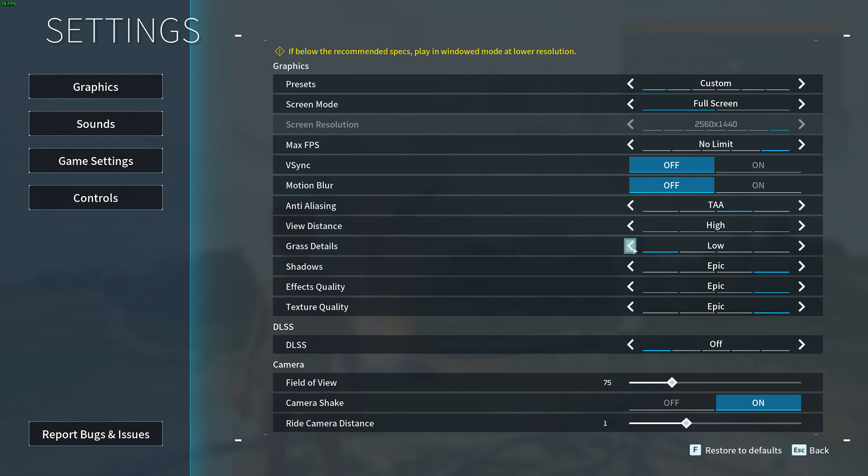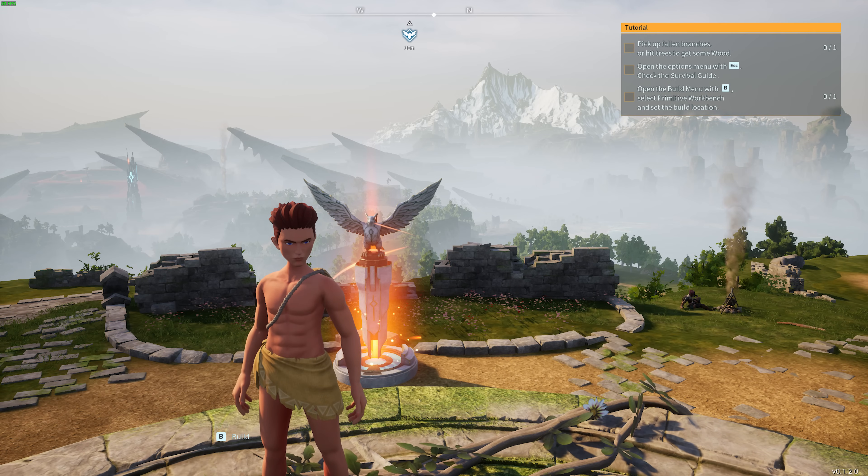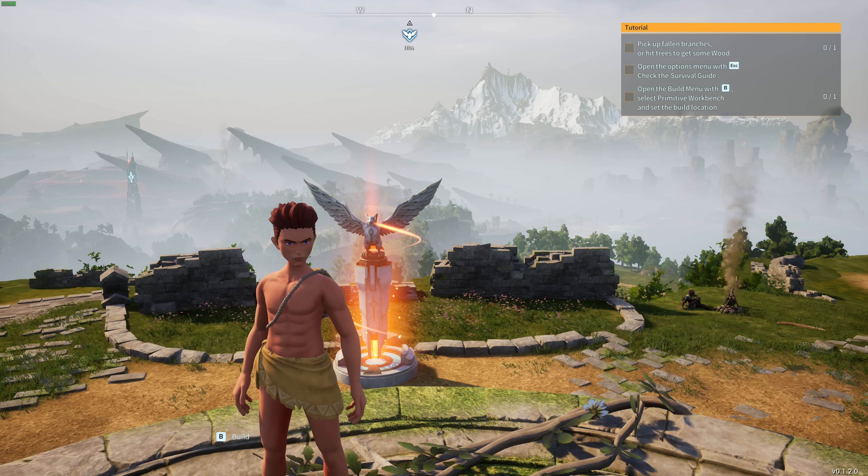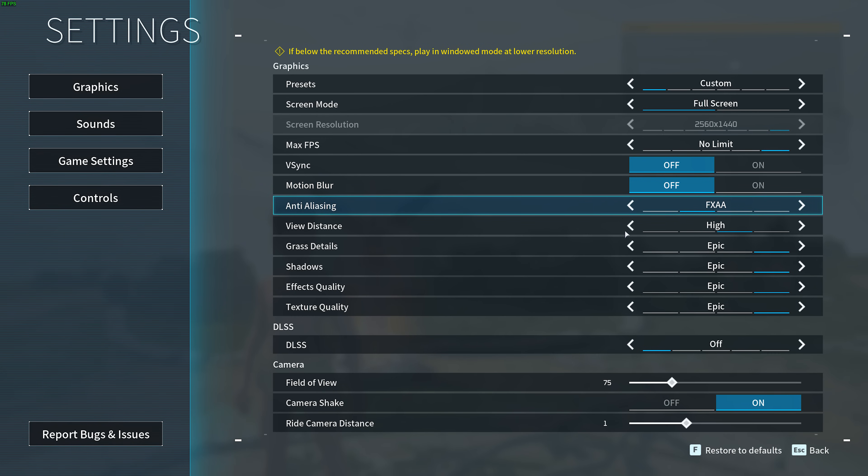Grass detail you can comfortably push down to medium or low without too much change to how the game looks. If we head back to FXAA, the grass shimmer is still there but there's noticeably less grass. Having grass detail raised up, there's more of it and noticeably more shimmering. If you're going to be using FXAA, I'd recommend grass details as low as possible, but usually medium is fine.